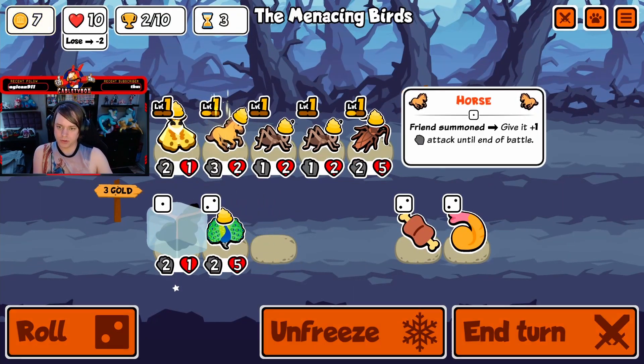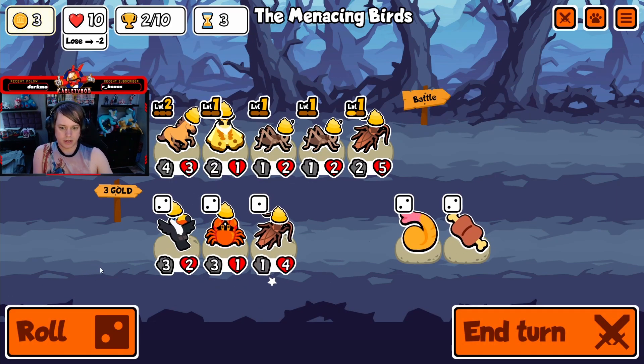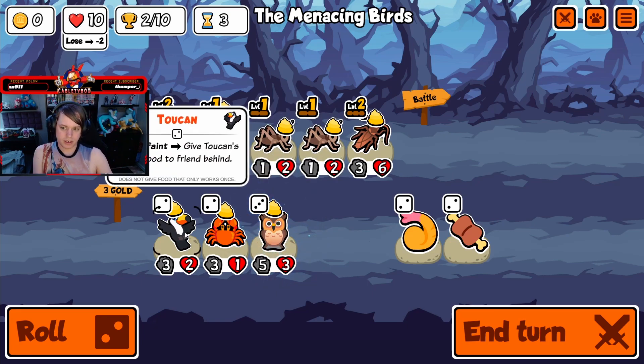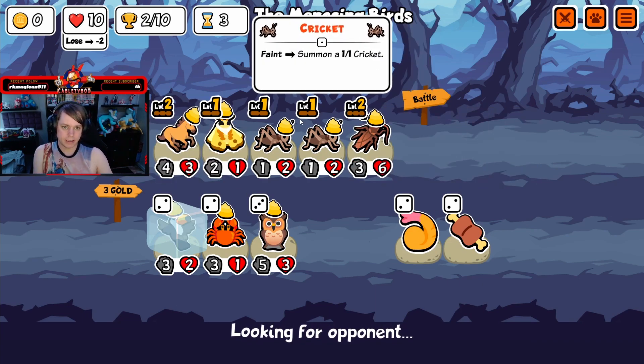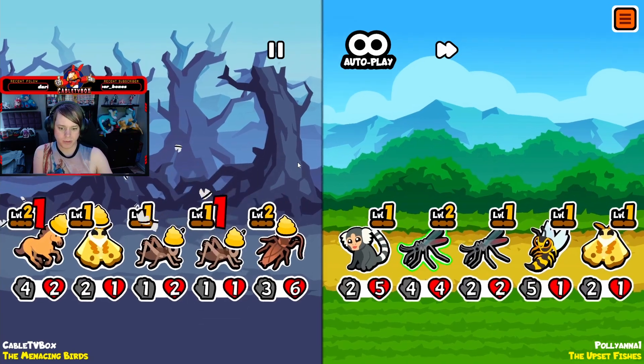Alright, we have a level two horse, we'll go ahead and take that. Now — level two cockroach, yes! Now we need the two-can. We might be able to buy honey as well and just pop off that way, because the two-can is gonna pass it back either which way.